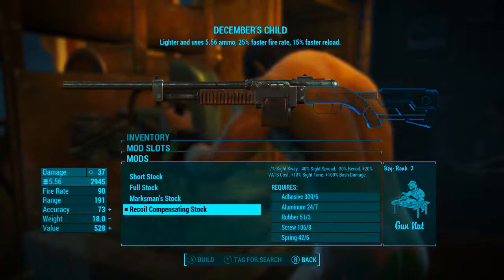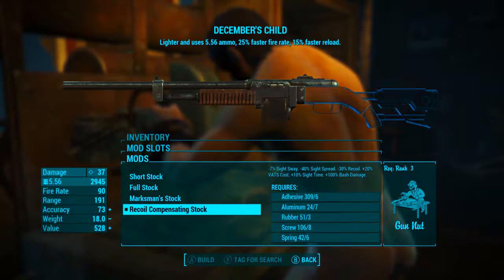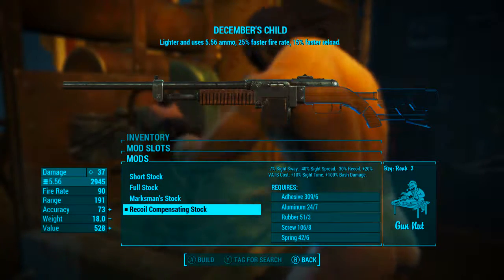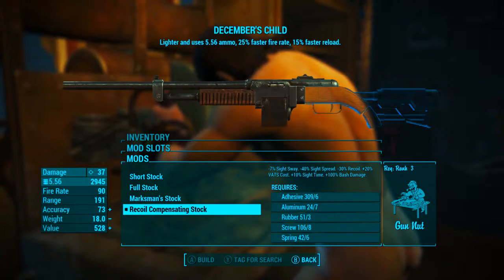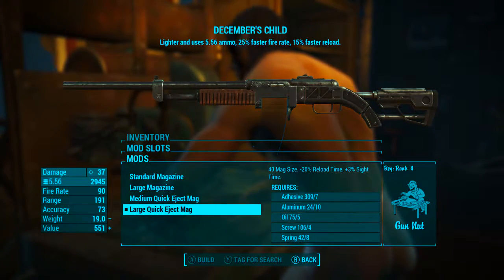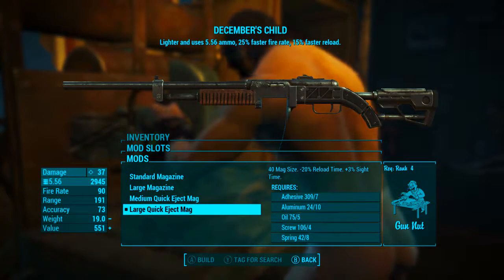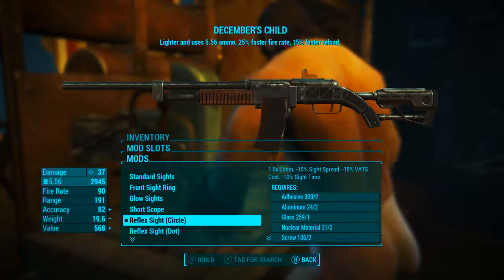For the stock we're going to be adding the recoil compensating stock, which will increase accuracy by 3, reduce sight spread by 40%, reduce recoil by 30%, increase VATS cost by 20%, increase sight time by 10%, and increase bash damage by 100% — doubling the bash damage. For the magazine we're going to be adding the large quick eject mag, which will take the magazine size to 40 and reduce the reload time by 20%.